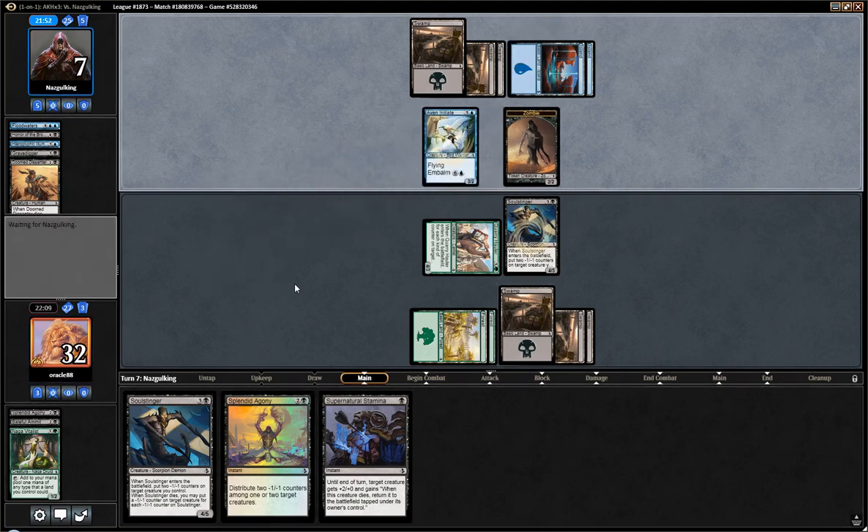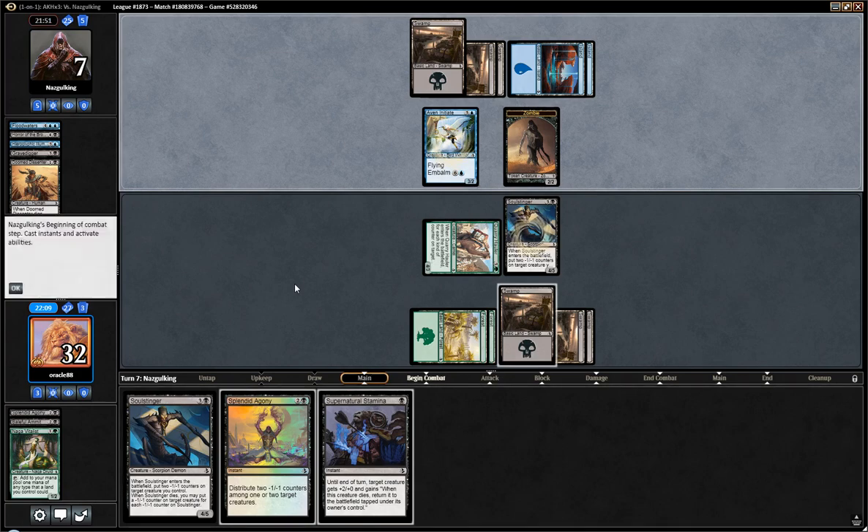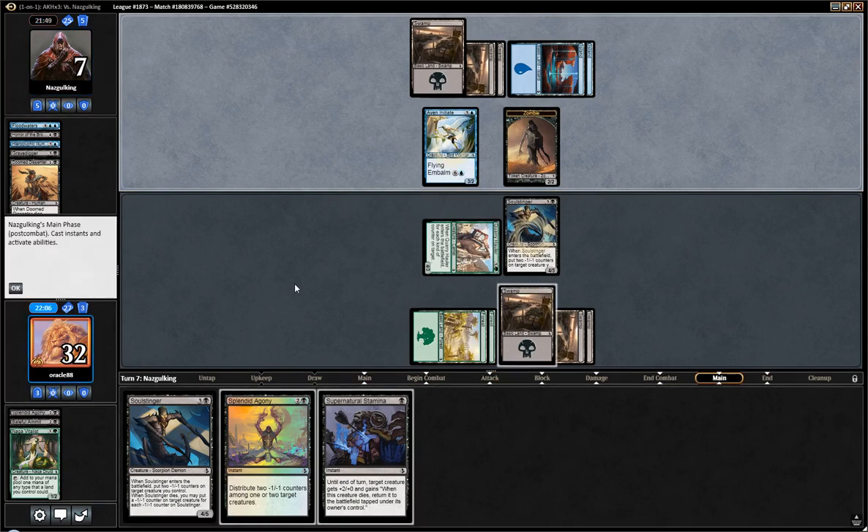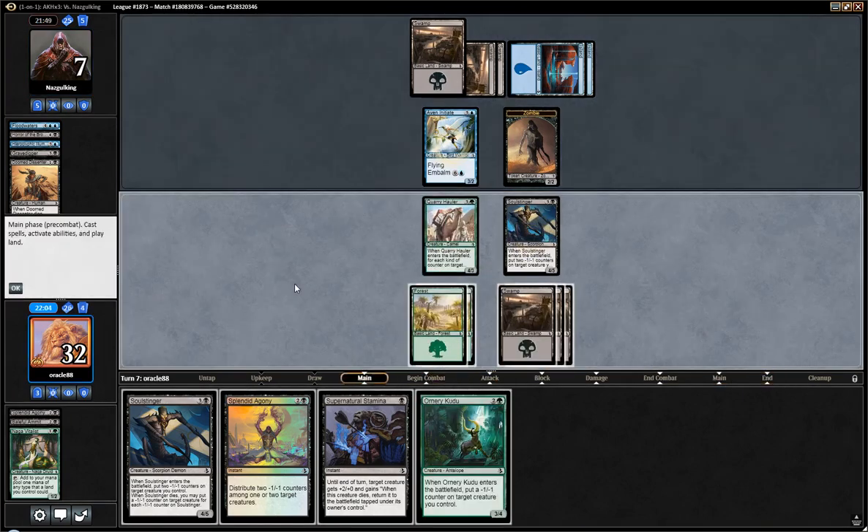Initiate instead of Scorpion. We could Agony that, and then if they use Stamina on that, it comes back untapped, but if they use Stamina on Zombies, it doesn't come back, so they can 2-for-1 themselves. They could also not have anything.